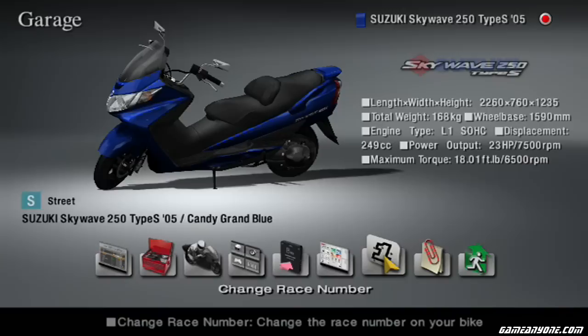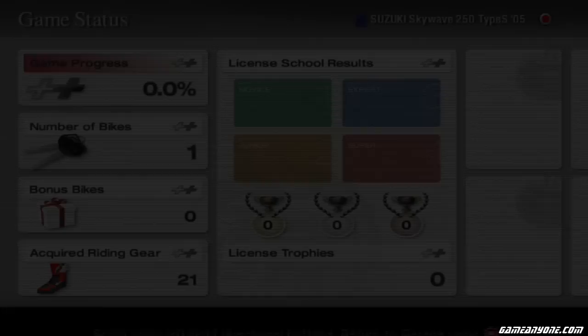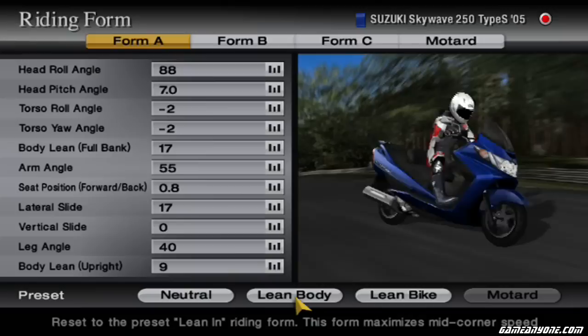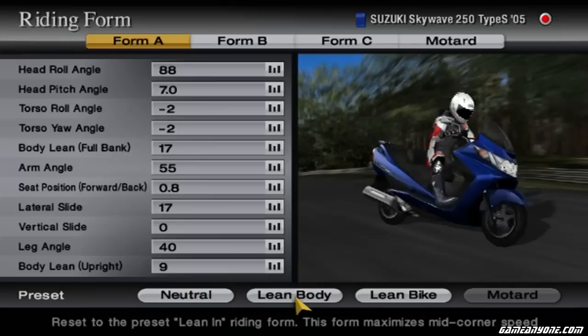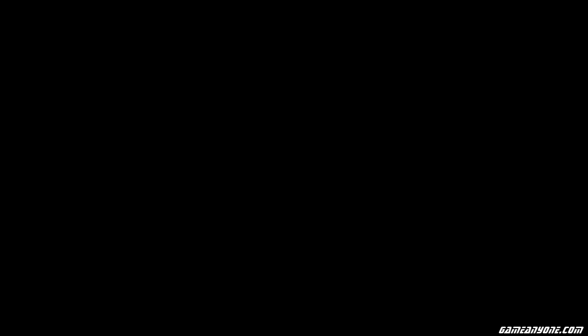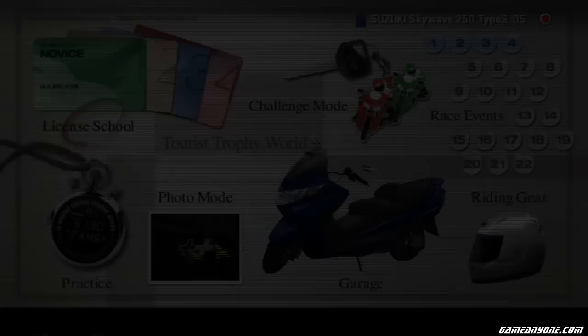In the garage you get all the settings — change your bike number for racing bikes, get your bike details, completion status, save options, change riding form. I'm going to use the lean body mode preset. Change settings, and then we get to our bike list. I actually start off with a bike in this game, because there's one very important thing that is definitely different from the GT series: there's no currency.